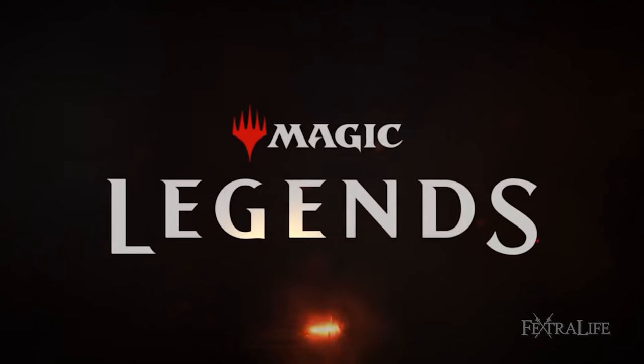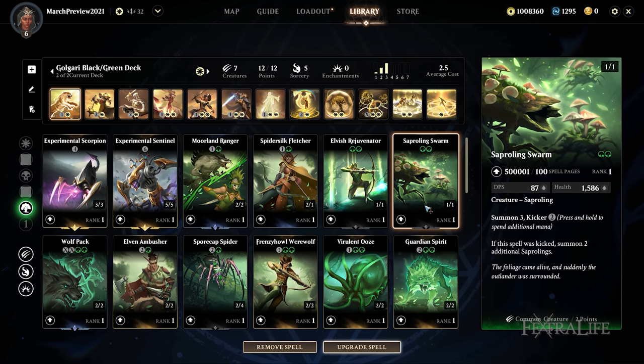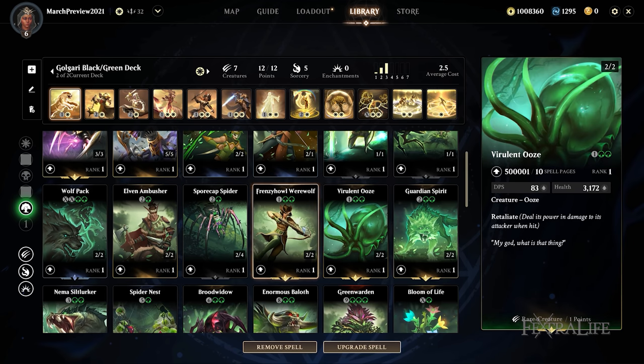In this Magic Legends video we're going to be covering all the green spells or green cards in Magic Legends — creatures, enchantments, sorceries, etc. So let's get into the sorceries first.